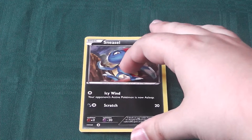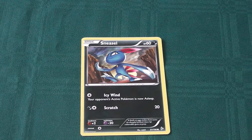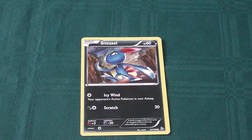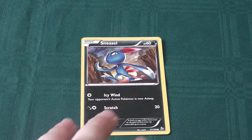Next up, Sneasel. This is a 60 health dark type Pokemon that we've seen in another pack. Not a bad little guy — quite efficient abilities, particularly its Icy Wind which puts your opponent's Pokemon to sleep without a coin toss.